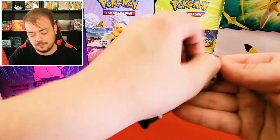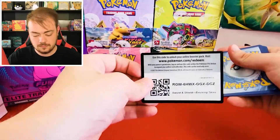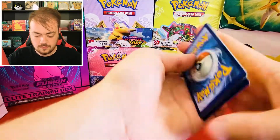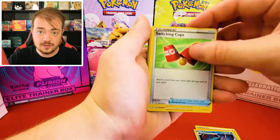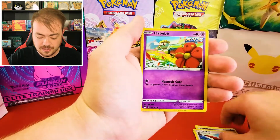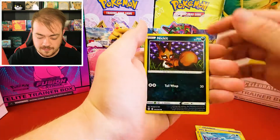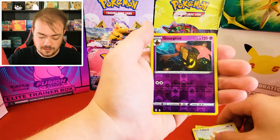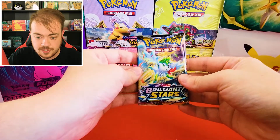On to our Evolving Skies. As always, we are on the hunt for the Alt Art Rayquaza and the Alt Art Umbreon. Honestly, we'll probably be on the hunt for our whole lives, but there's always that small chance we get it. Cards: Gourgeist and Smeargle.